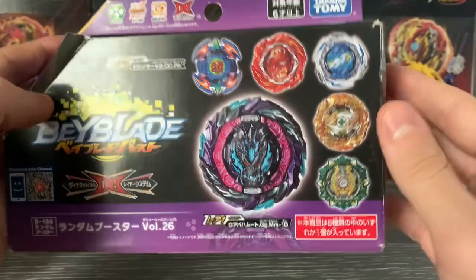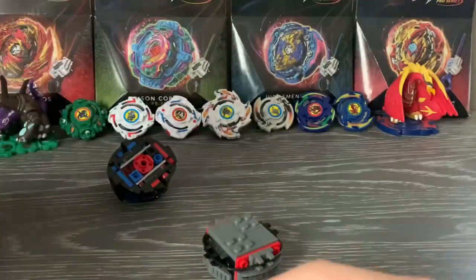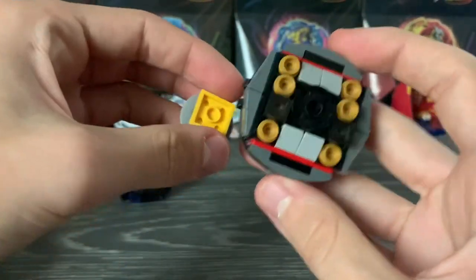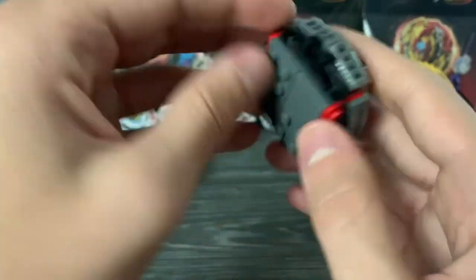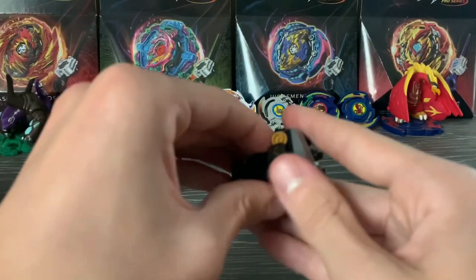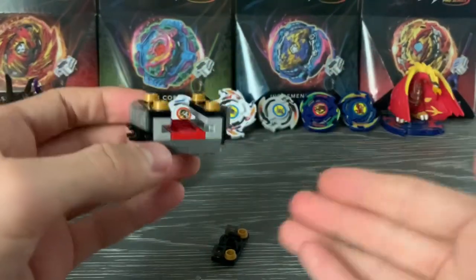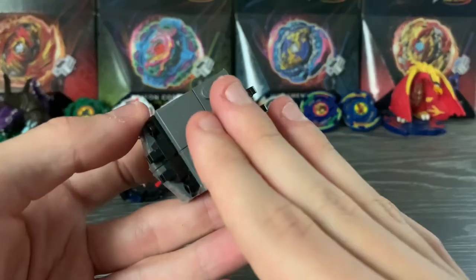Moving on — I think this is Hercules... yeah, it's Hercules! I heard a really heavy layer, so I knew it was this one. Here is Hero Hercules. Since this is the prize bay, we're going to go a little more in depth with how this thing works. I'll take off this rubber band and check out the mechanism, which is quite simple but very effective. I'm kind of surprised people haven't used this kind of idea for Hercules before.